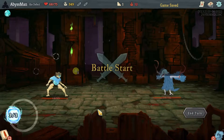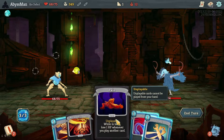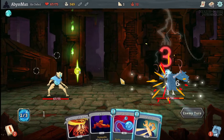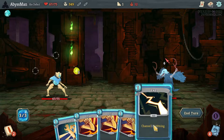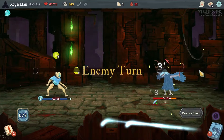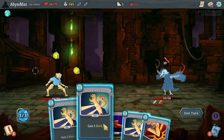Alright, let's do this. We're really only going to use strikes, so that's fine. Let's go ahead and zap, defend, strike. There we go — just slowly whittling him away.